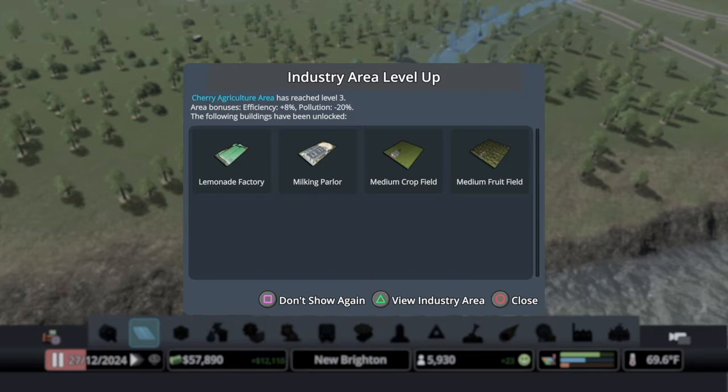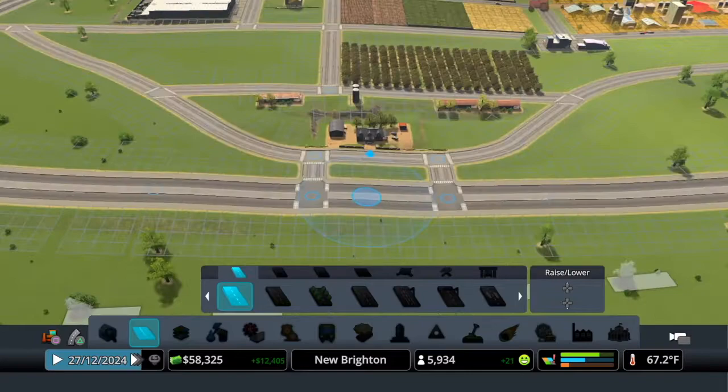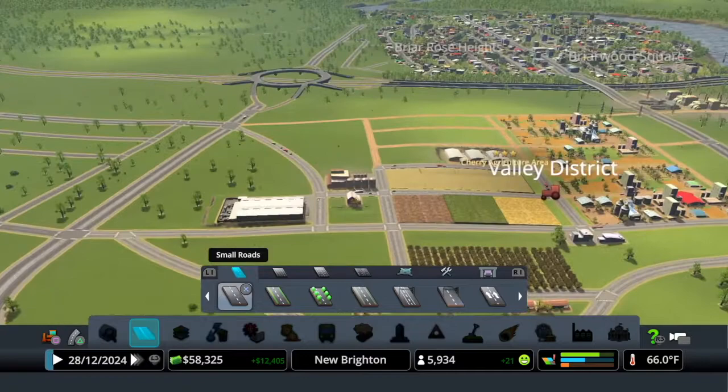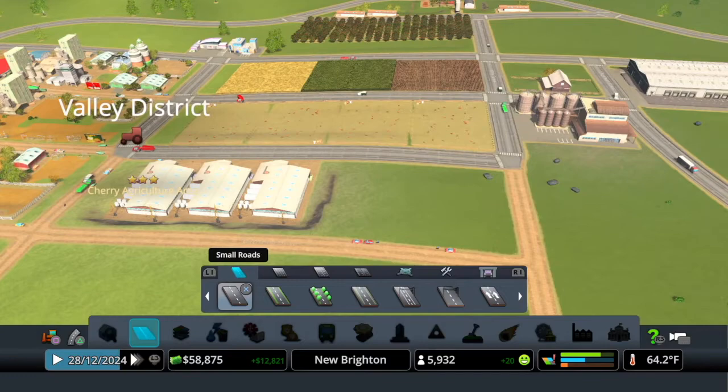Our industry did level up. We have the lemonade factory, the milking parlor, the medium crop field, and the medium fruit field. Let's go address that. We can't put in the lemonade factory because we need plastics, and we don't get that until we open up other industry farms. But we can do the milking parlor and the other fields.